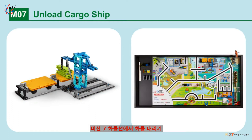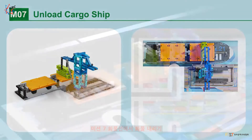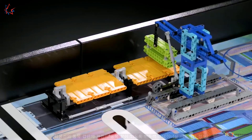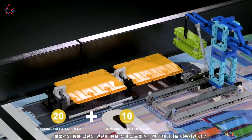Mission 7: Unload Cargo Ship. Unload the container from the cargo ship. Points are scored if the lime green container is no longer touching the ship's deck. Additional points are scored if the lime green container is moved so that it is completely east of the cargo ship's east deck.